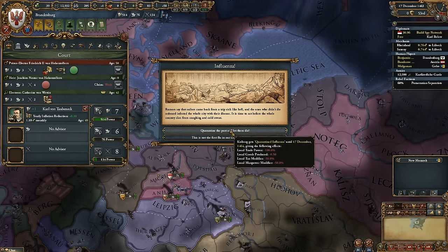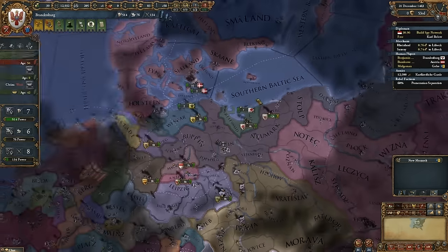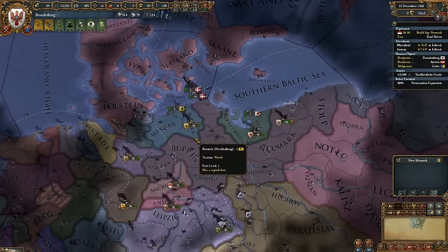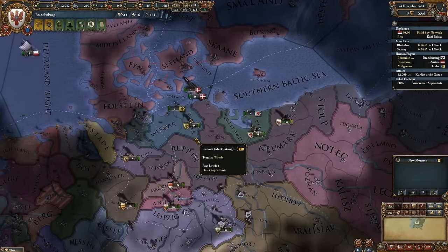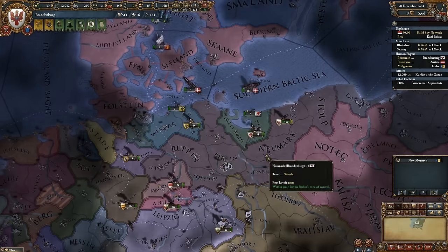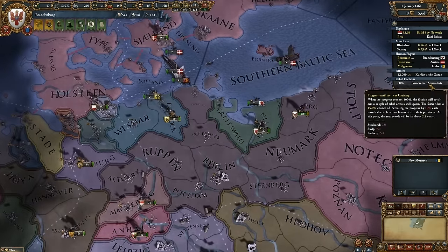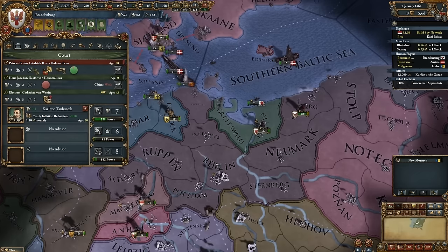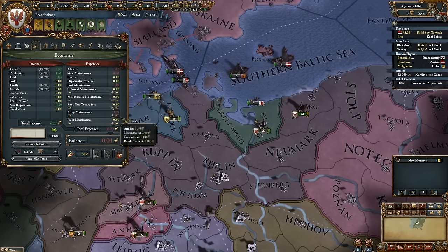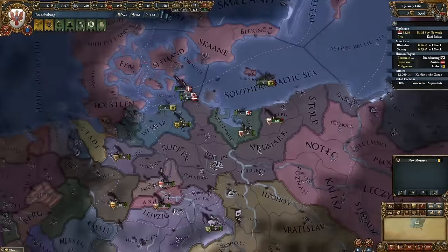My wife is a von Habsburg. My wife is a von Habsburg — it's happening. You're going to want to watch out for the inbreeding there. 1463 — I don't think it was that bad at this point. Maria Amelie von Habsburg. I'm 18 and she's 24. And she's cruel — national unrest plus 2. Thanks for that, Bob.